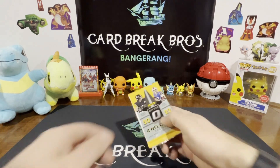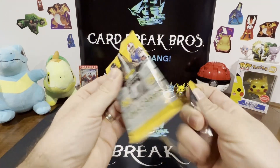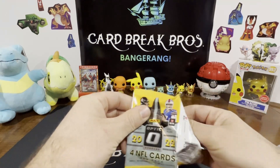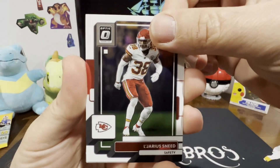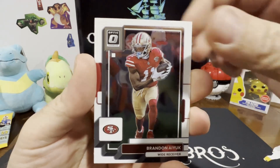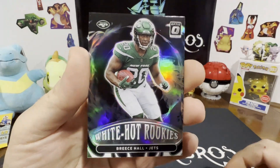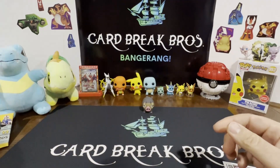All right, moving on to the last pack of our first tin. In this Optic, can we pull a downtown? Let's get it guys. Sneed, Tony Romo, Brandon Aiyuk — White Hot Rookies! All right, Grace Hall. That's pretty neat.